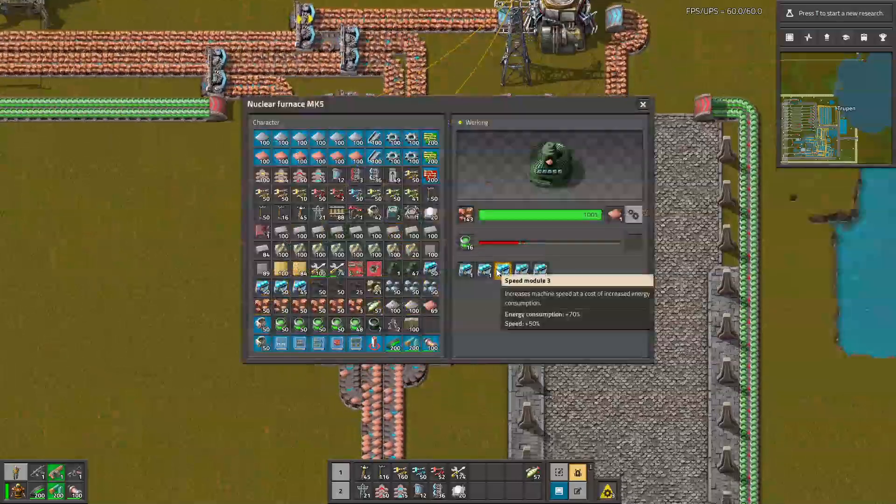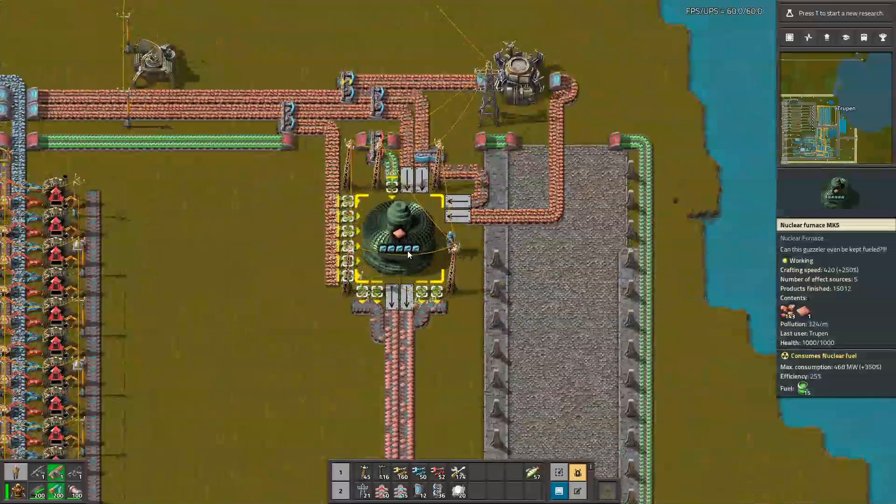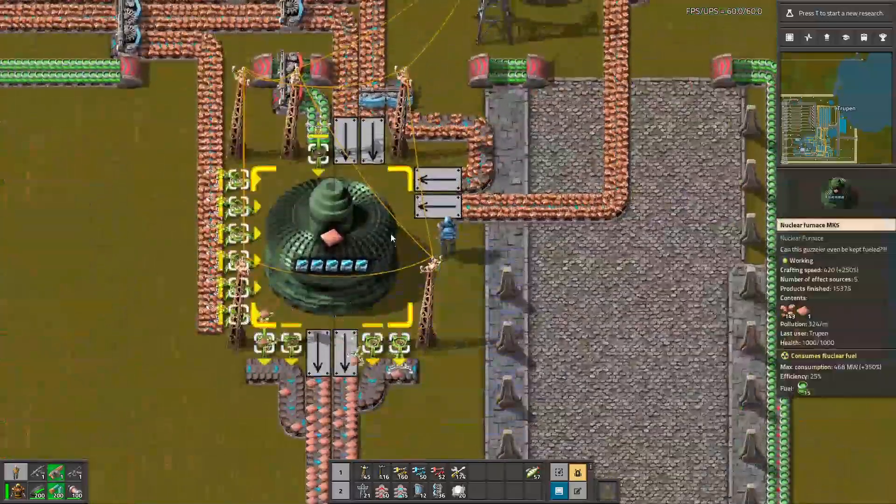I can put even speed modules inside, and it changed nothing, even though it definitely has enough crafting speed — because it's 420, which is a lot — but it's not working.